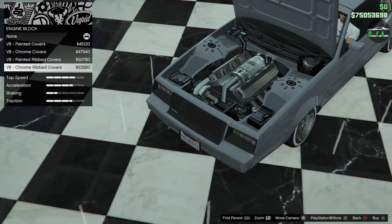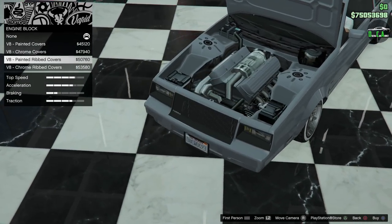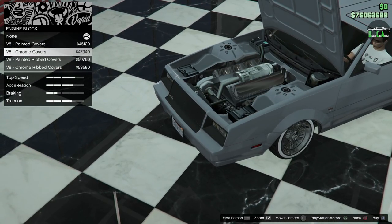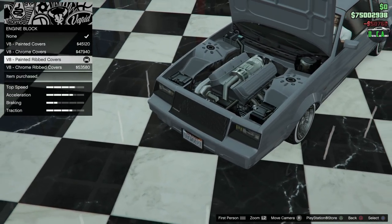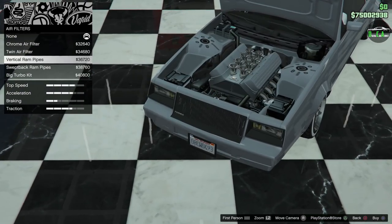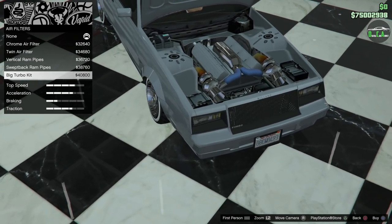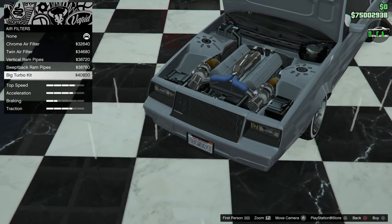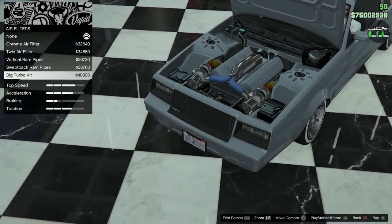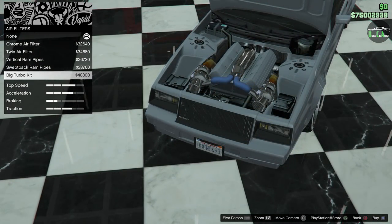We're going to paint this car black, so I think the painted valve covers will look pretty cool. For air filters, we'll go with the twin air filter and then the big turbo kit — probably the coolest looking one and the closest you can get to the real-life car. Even though here you see twin turbos and the real car had a single turbo, it's still a nice reference to the Grand National.